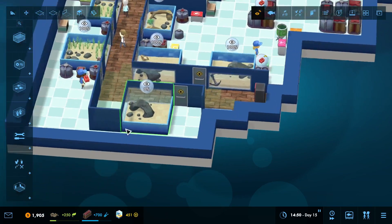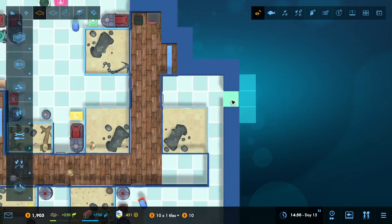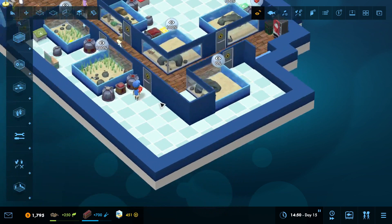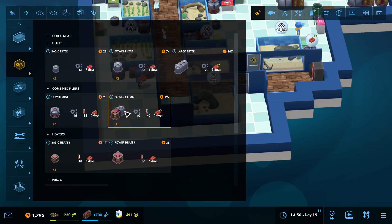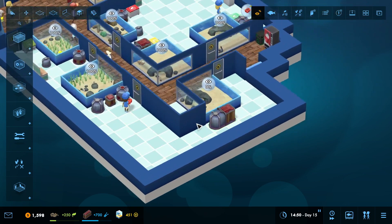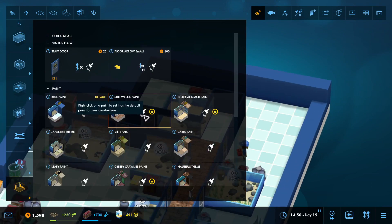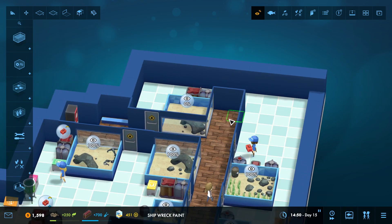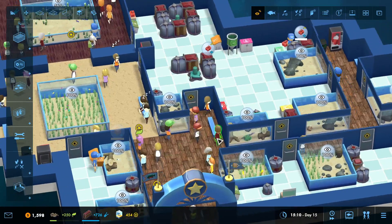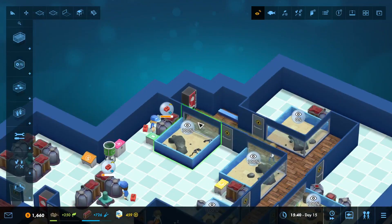We're going to need blue paint. I actually need one more thing - that goes there, and that way we can fit that. When we come in this way, we'll add another door right there. Since this is shipwreck paint, we're going to click on shipwreck pink and paint over all the floors. With that, we've already finished our second aquarium.